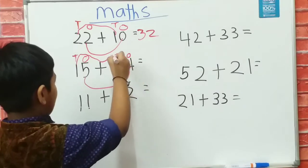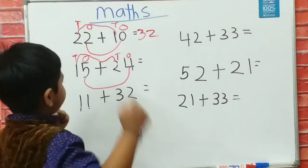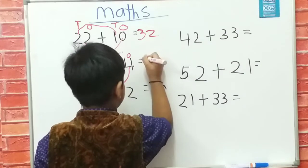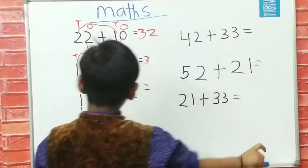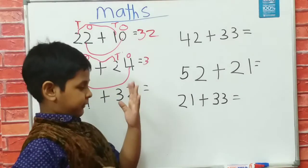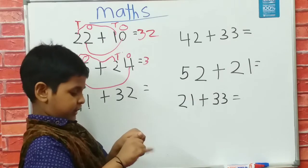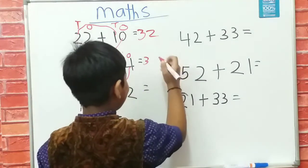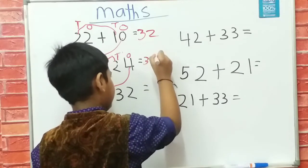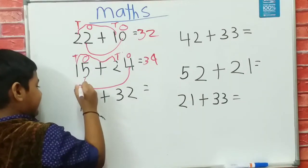It's 32 plus 24. So I count: one, and two, three. I count five plus four. Five plus four is 1, 2, 3, 4, 5, 6, 7, 8, 9 — it's nine. So it's 39. Now it's D, O.